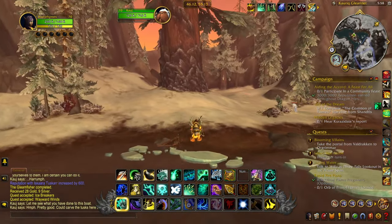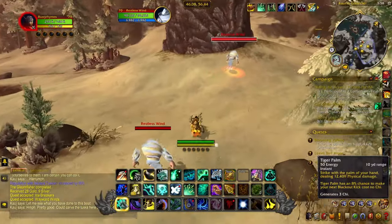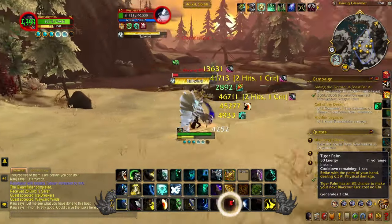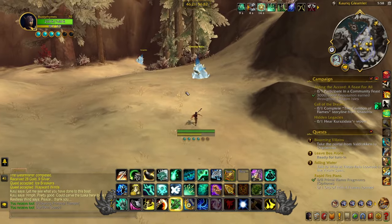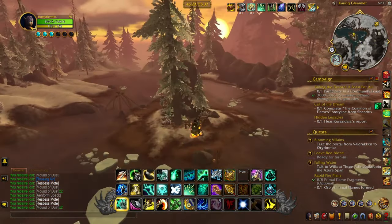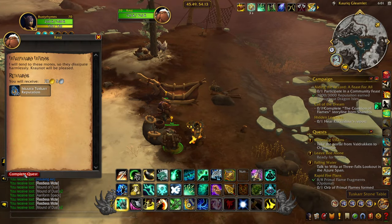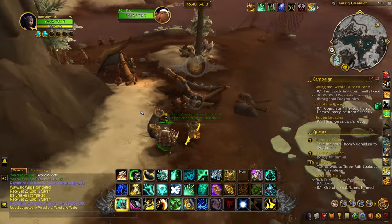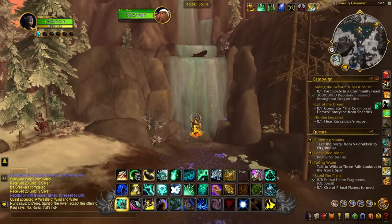You'll want to head across the lake, where you'll be thawing the frozen water elementals and collecting restless moats from the air elementals. Once complete, head back to camp to turn in the quests. The next quest will have you head over to a nearby cave located under a waterfall. Rough up the NPC and then fly back to camp to grab the final quest.